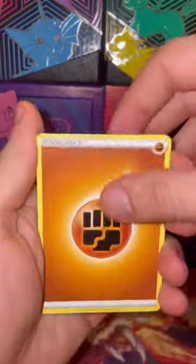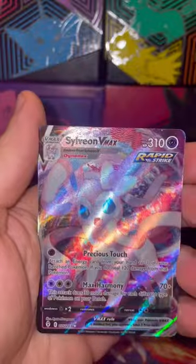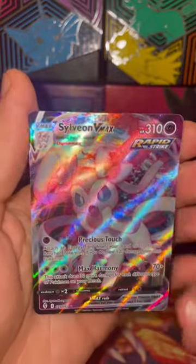Alright, last pack magic. Let's see if we can get anything good. I see something shiny in the back there — what do we got? Sylveon VMAX. Not bad, not bad.